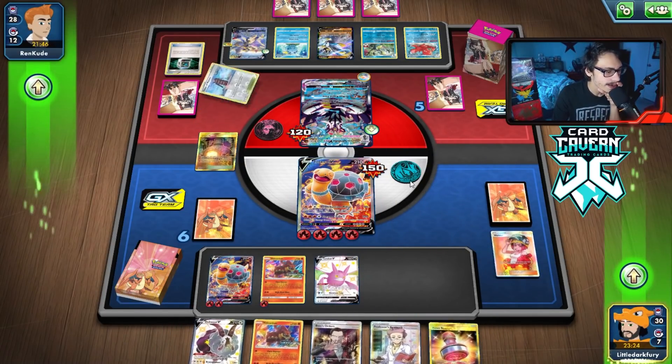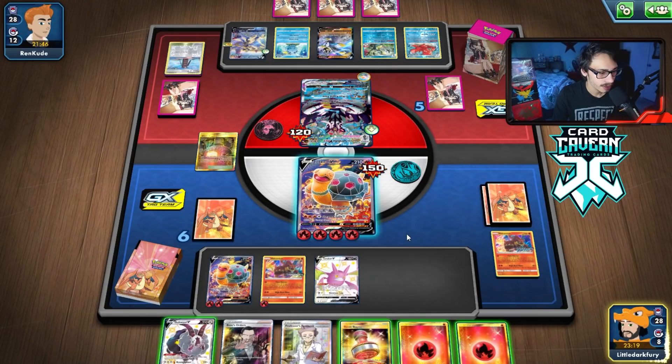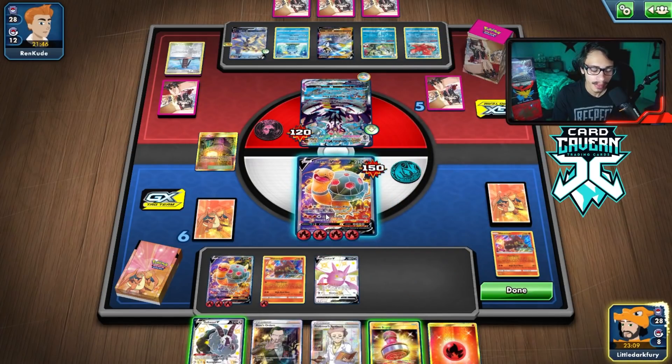We might as well Footballogy — grab Torkoal, and once I play Crobat down I can try to get more energy. There's a Reset Stamp — we can stamp them next turn. Giant Hearth is good. Maybe we're getting somewhere. We can't really do Combustion Pillar so we have to Steam Crush again, which isn't a big deal — we can still two-shot and force them to find a Switch energy.